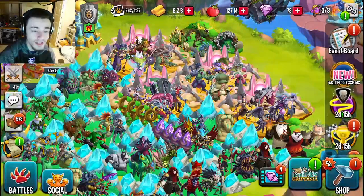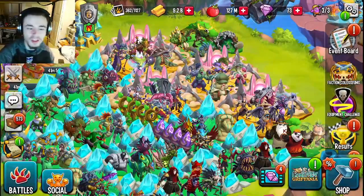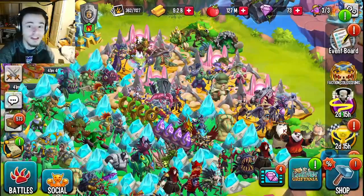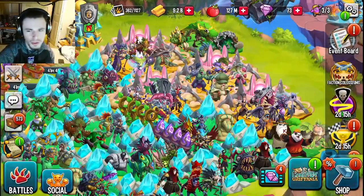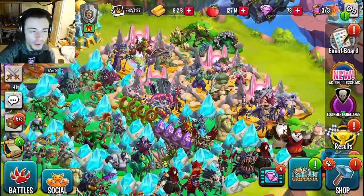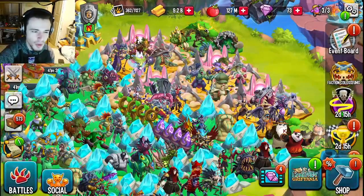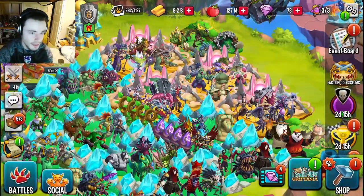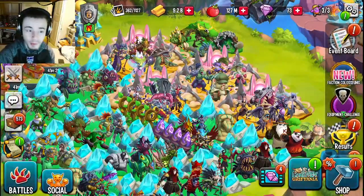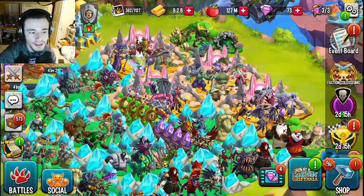So you're going to want two attackers and a support. Your support is going to have damage boost and cleanser, or negative effect removal, and that should help you do pretty much everything you need to do. And you're going to want your support to have damage boost as well, and if your attacker has damage boost, the support doesn't really have to have it. But I'd still say give your support damage boost and give your attackers damage boost if you can.